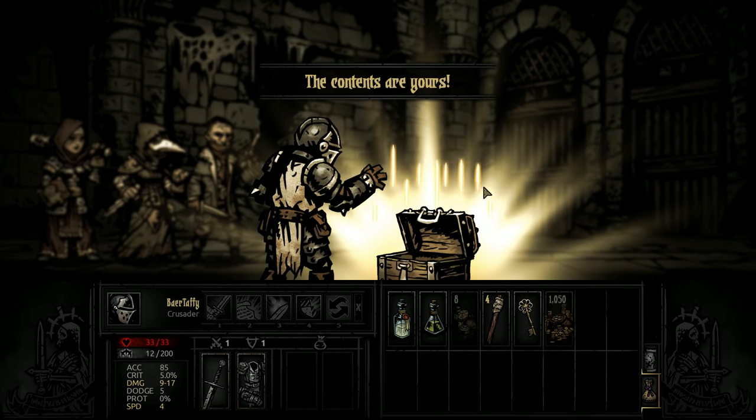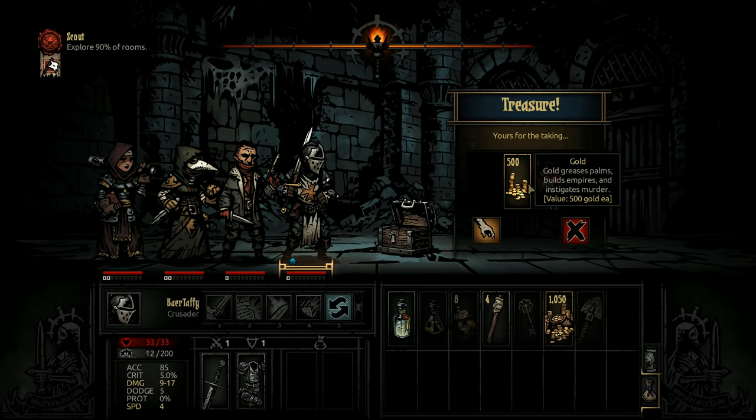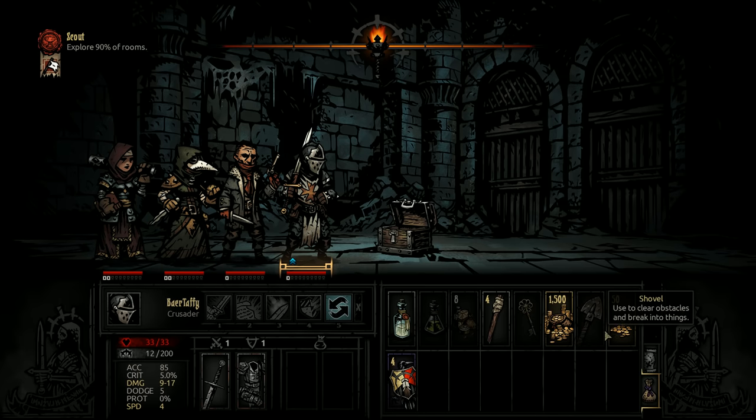We unlocked a strongbox — the contents are ours. We've got a shovel, which is good, that clears some space in front of us. And some heirlooms we can use in the future as well.